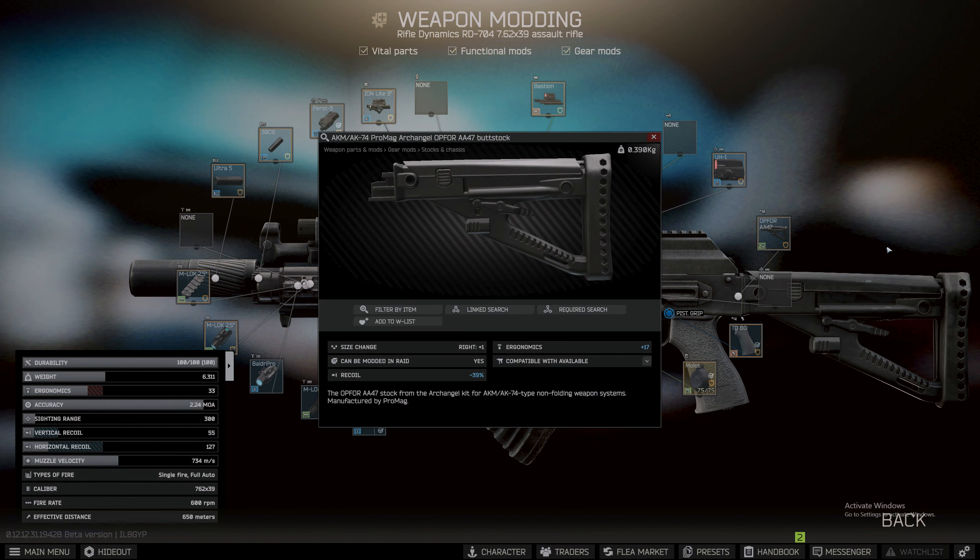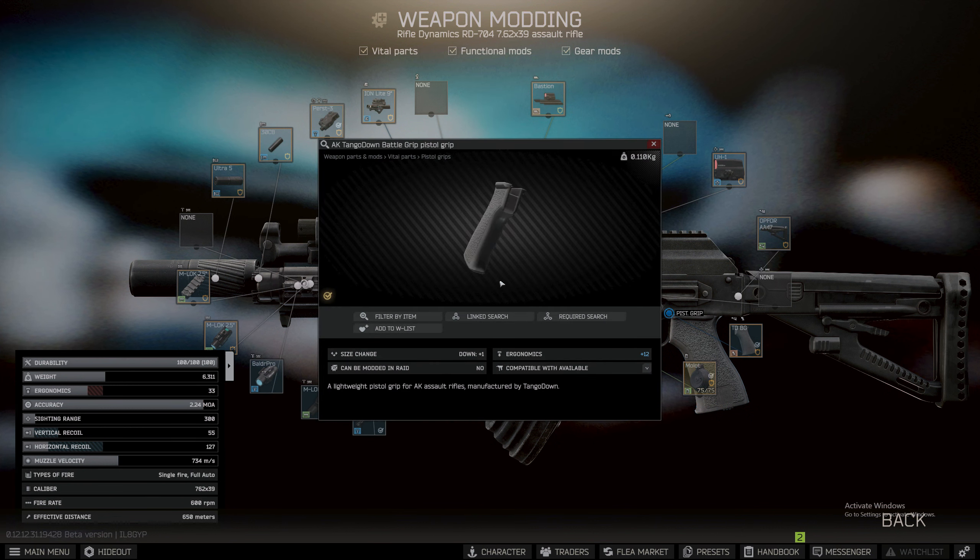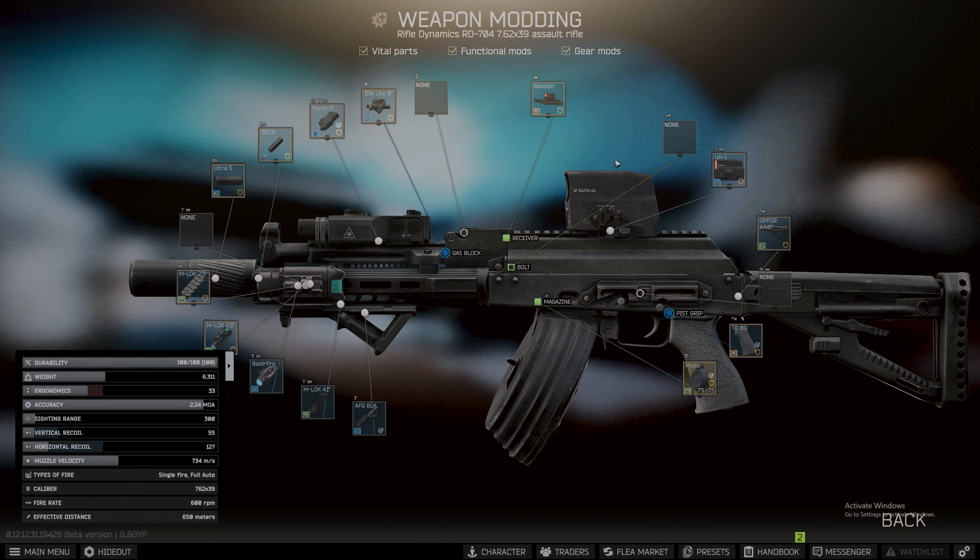First off, my stock — you get this from Mechanic loyalty level three. It's the Promag Archangel OP-4 AA47 butt stock. This reduces recoil by 39 percent and gives you 17 ergonomic points, which is pretty sick. It does cost 20k from Mechanic.